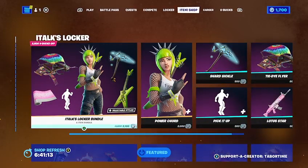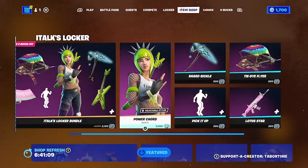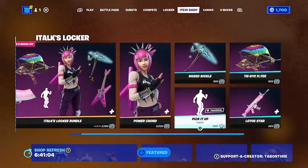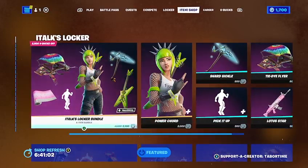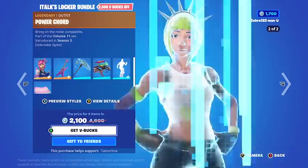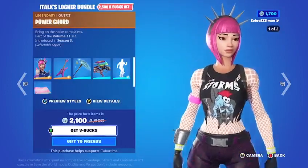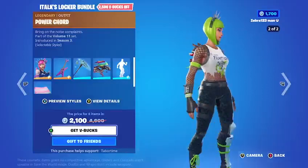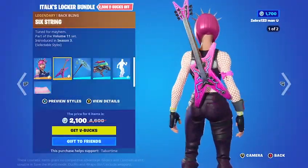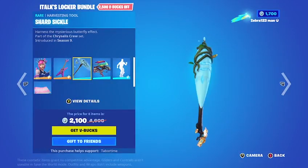The iTalk bundle is in the shop now. iTalk is a YouTuber I actually do know and watch — he's inspired me to do these item shop videos. The iTalk Fortnite bundle includes the main skin called Power Cord. I love the green one better than the pink honestly, but the pink is so OG. The back bling is the Sixth String — the pink guitar and the green one — and the pickaxe is the Shard Sickle.